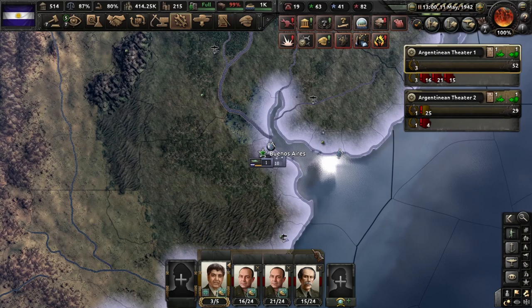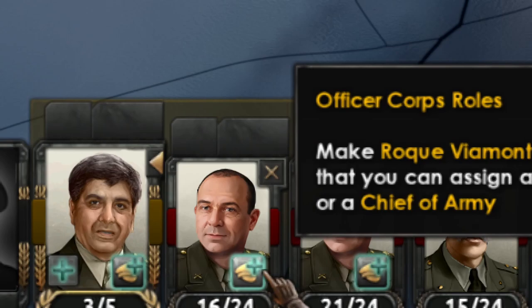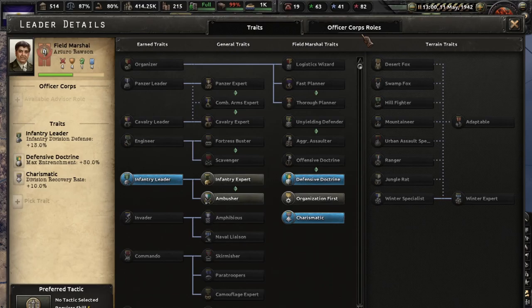So, how does this work? If you are not Germany and you do not have very good generals, first you will have to train them — this is the case of Argentina. You can send them to the Spanish Civil War or to the China War. Then, after a while, you will see an icon in the lower right of your commanders, like this one for example, and you click there.